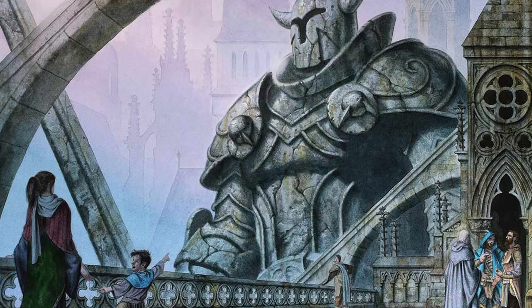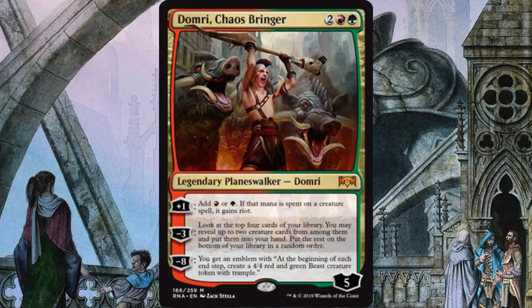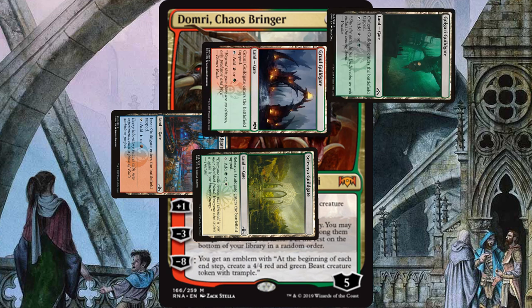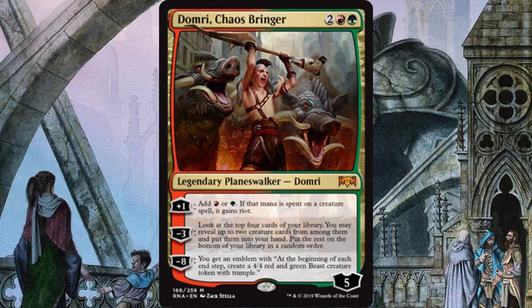In the 4 CMC spot you have Domri, Chaosbringer. This planeswalker for 2, a red and a green, houses an ultimate that could be a win condition on its own. Plus up Domri, get an extra mana, and you get to give your creatures riot when they enter — that means you can give them a +1/+1 counter or give them haste. You can also minus 3 it to dig for 2 creatures. With both ramp and card advantage, Domri is the perfect planeswalker for this deck.